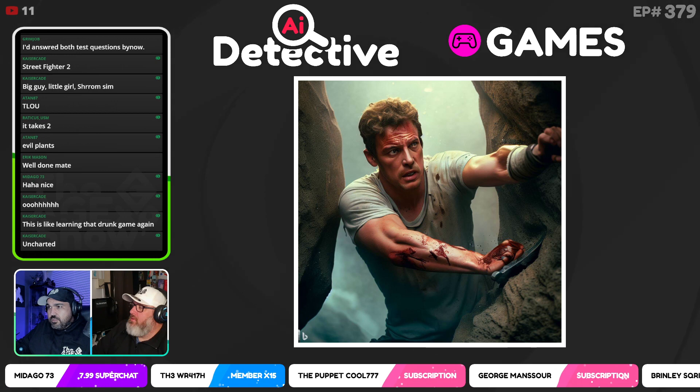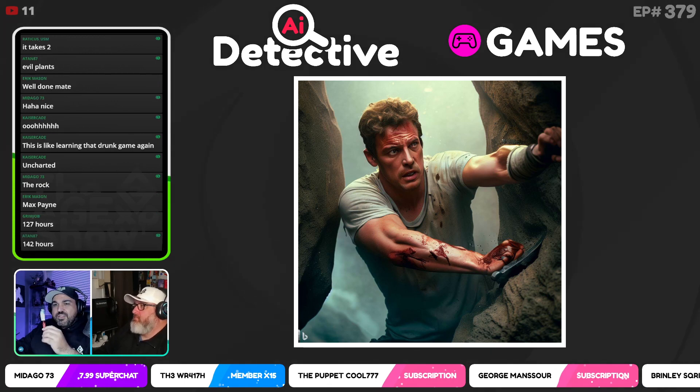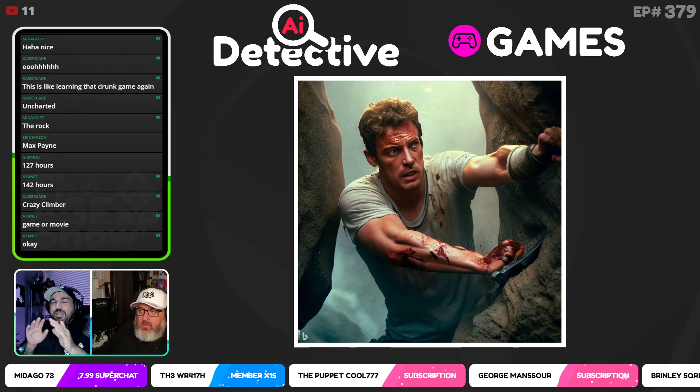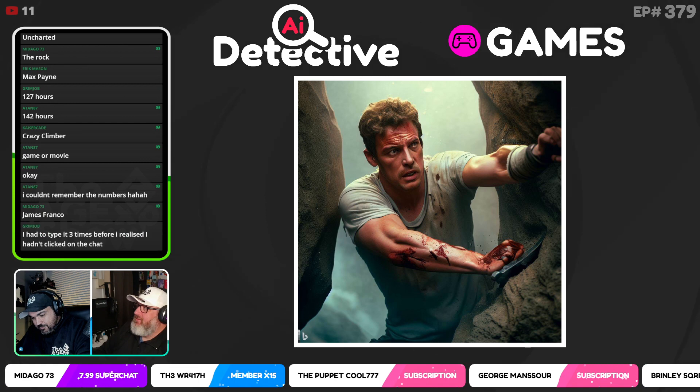Guesses coming in: Uncharted — incorrect. The Rock — no. Max Payne — no. Grim Job says 127 Hours — that is correct! It's a man stuck between two rocks. I typed in 'man with his hands stuck between rocks and has to cut his arm off' — spoiler alert — so that's why there's blood all over his arms. Grim Job gets that one, he's the guy to beat!